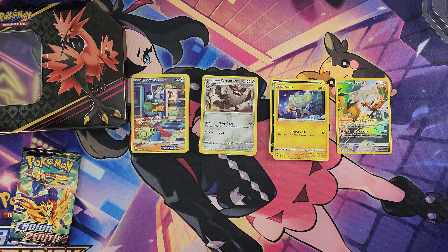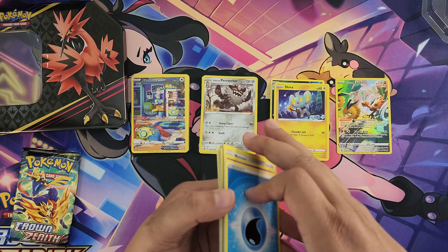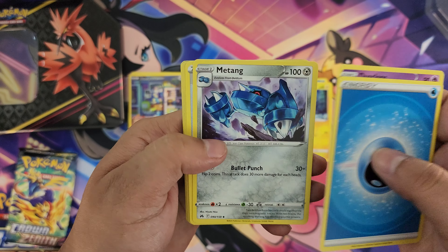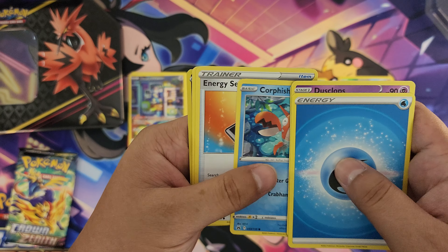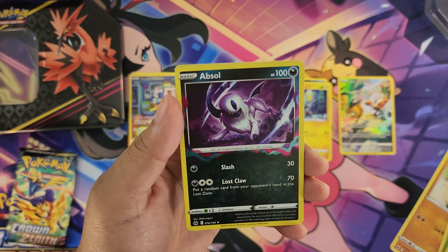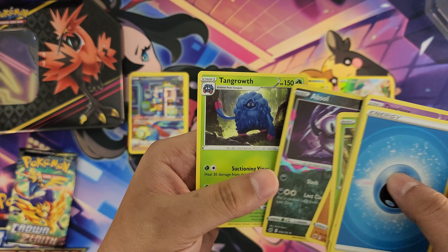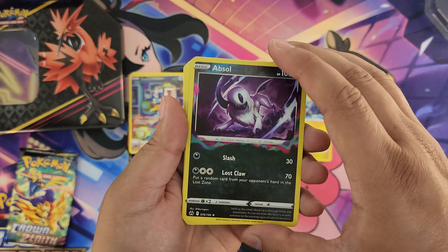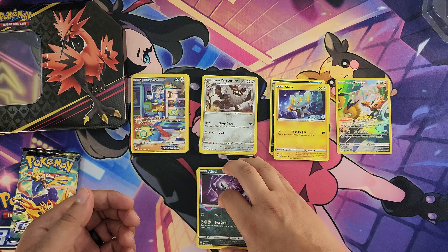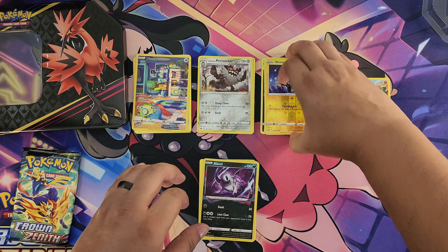Got two more packs — let's see if we get lucky and pull anything else. Pack four: energy, Duskclops, Voltorb, Energy Switch, Aeron, Corphish, Energy Search, Scyther, Riolu, and... Absol — reverse foil. What's behind Absol? Tangela Growth. Meh. Absol looks pretty cool though — it has a whole weird smoky glow.